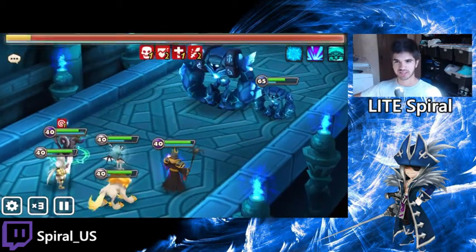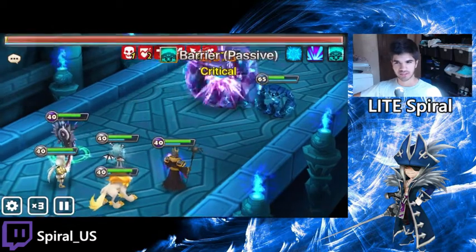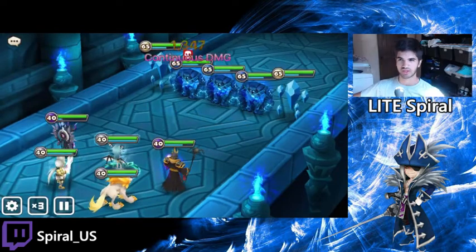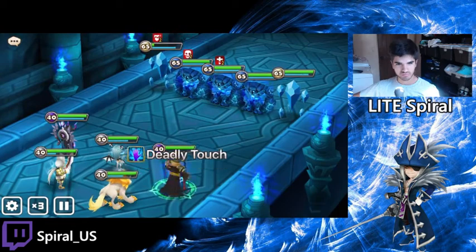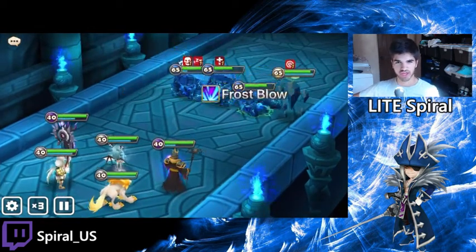The Lich is basically the damage dealer in this team. My Darien does a little bit of damage and my Vero will do a little bit of damage, but Aria and Bella do basically no damage. So the Lich is the main damage dealer here. I'll show you guys the runes after this.